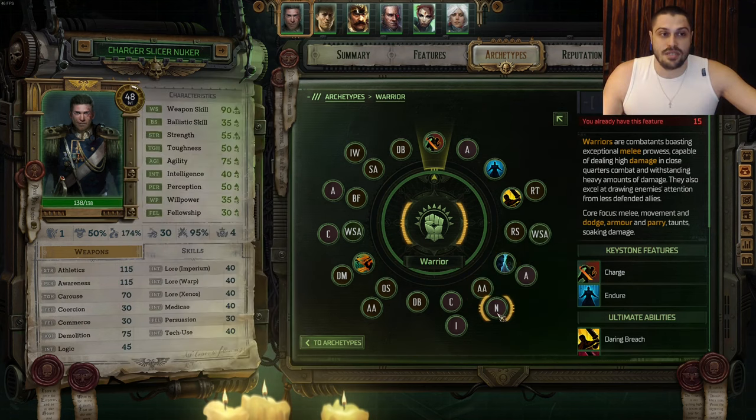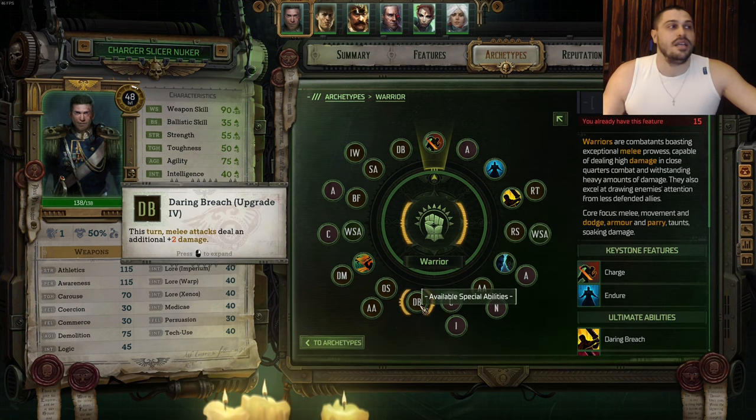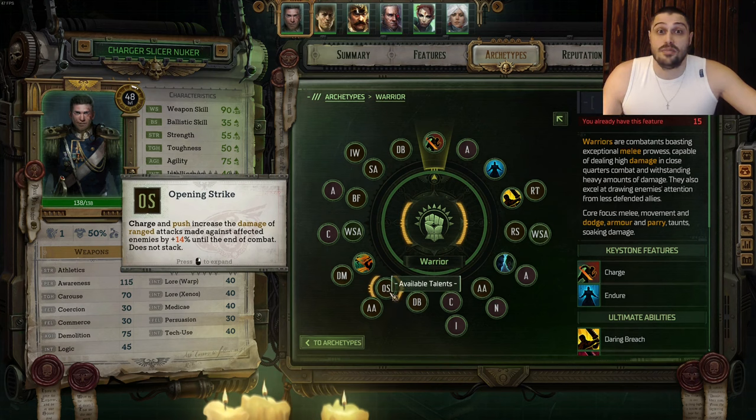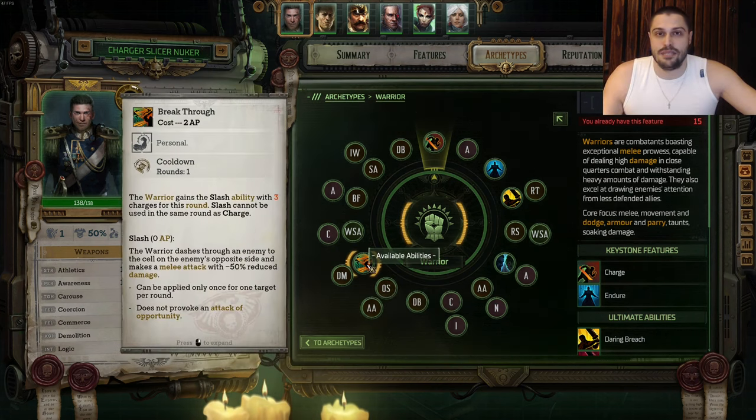We're gonna take Athletics, then taking Agility into Nimble so we're scaling up with dodge. After that we're taking Carouse into the talent Impetit - again we're buffing up charges. After that we're taking Daring Breach ulti upgrade number four for flat damage. After that we're taking Opening Strike talent into Agility, and the final ability we're gonna learn is Breakthrough - three slash usages, more damage.